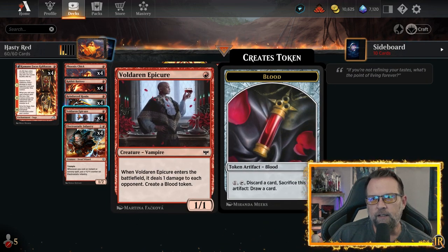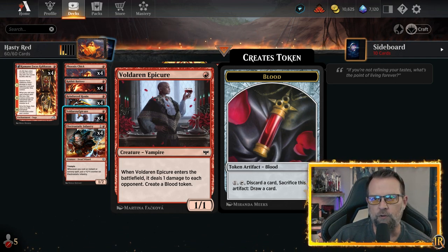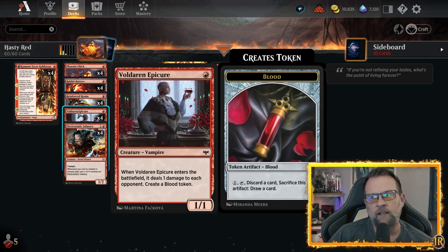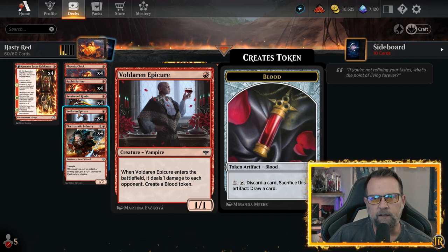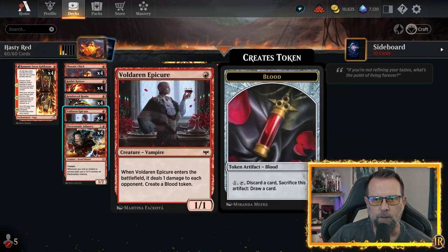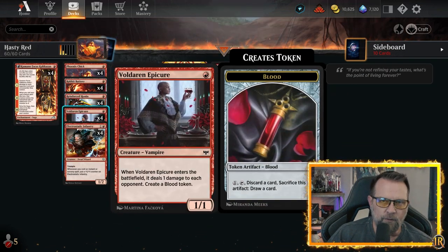We have Voldaren Epicure in here as a one-one one-drop. It doesn't have haste, but when it comes in it drops a blood token, which gives us something to draw off of. So if we're getting flooded or droughted and we need to get rid of mana and get something else in hand, we can use the blood token for that. This is usually my favorite two-drop to come in off of Kumano to get the extra plus one, plus one counter.